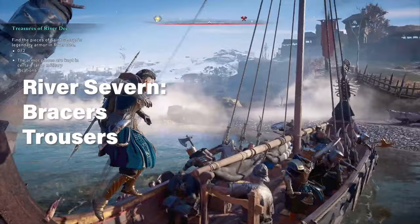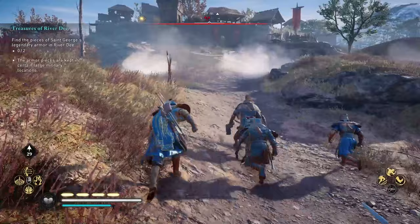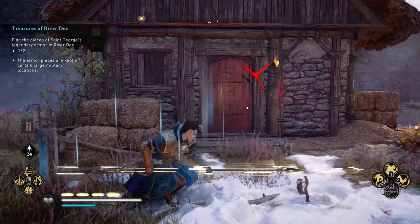In River X, it's the cape and the tower shield. In River Severn, you find the bracers and the trousers. And in River D, which is the final one, you get George's armor and his helmet. Just make sure you search the whole map because on River D, there is a kind of hidden military location at the bottom side of the map that I originally didn't find.